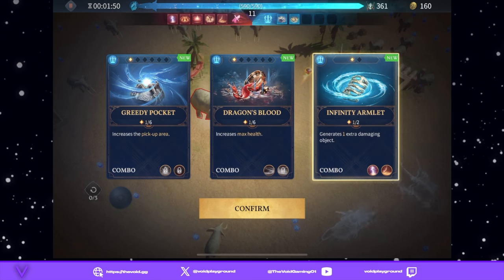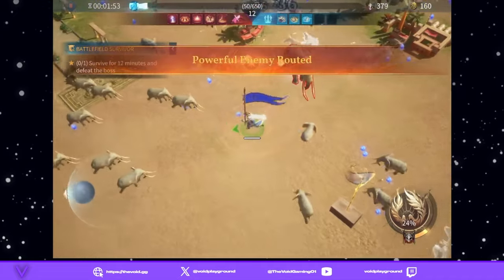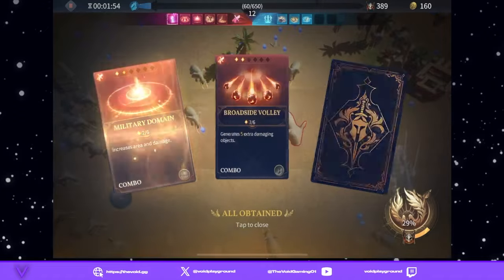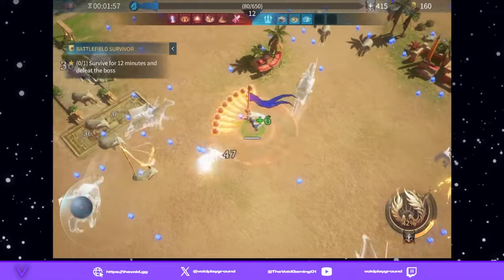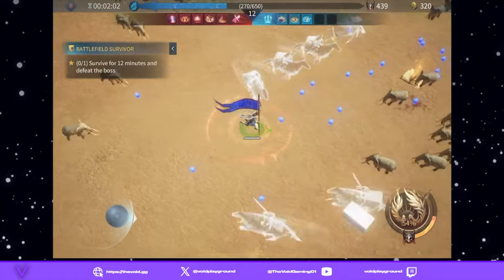The Infinite Armlet is also really good — it combos with the Bombardment ability. Enemies are down, we grab the elite chest. This is brutal at this low level, you know.